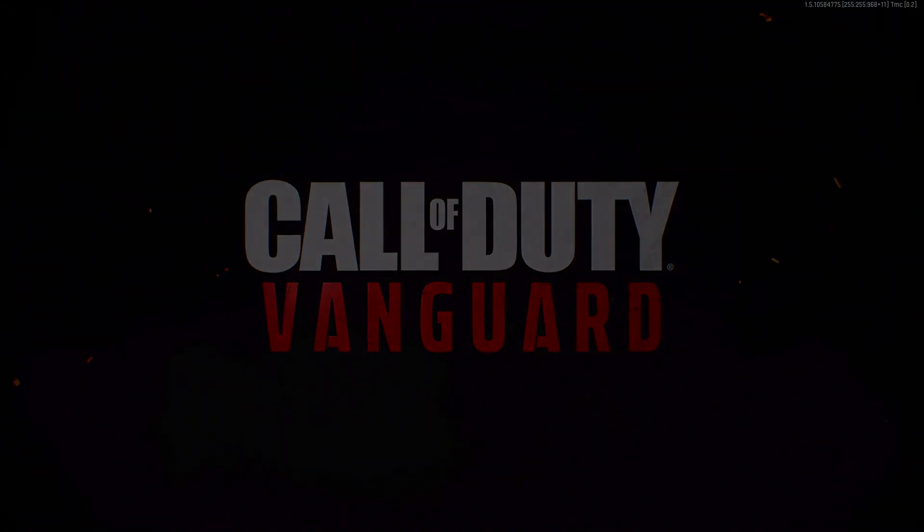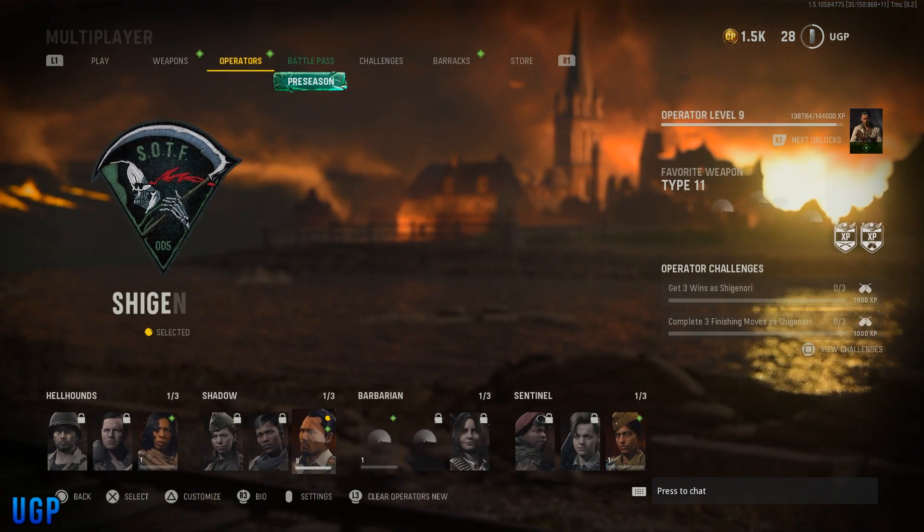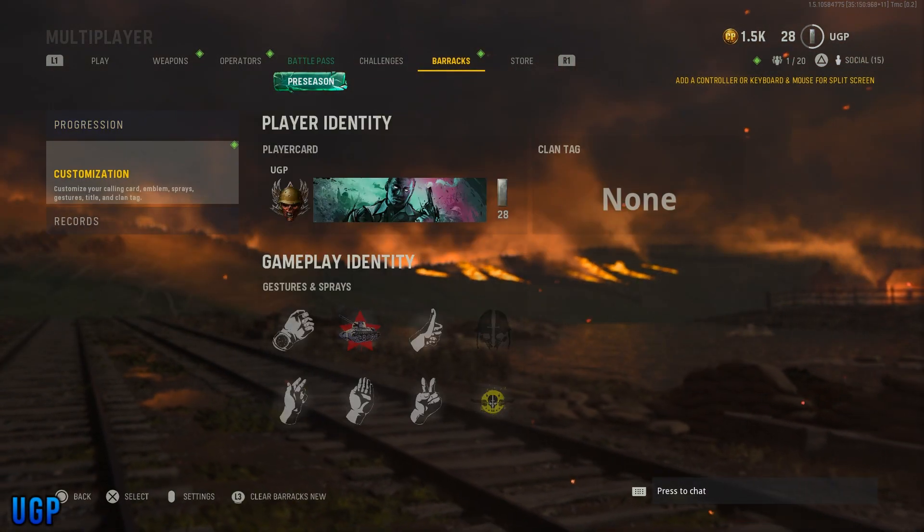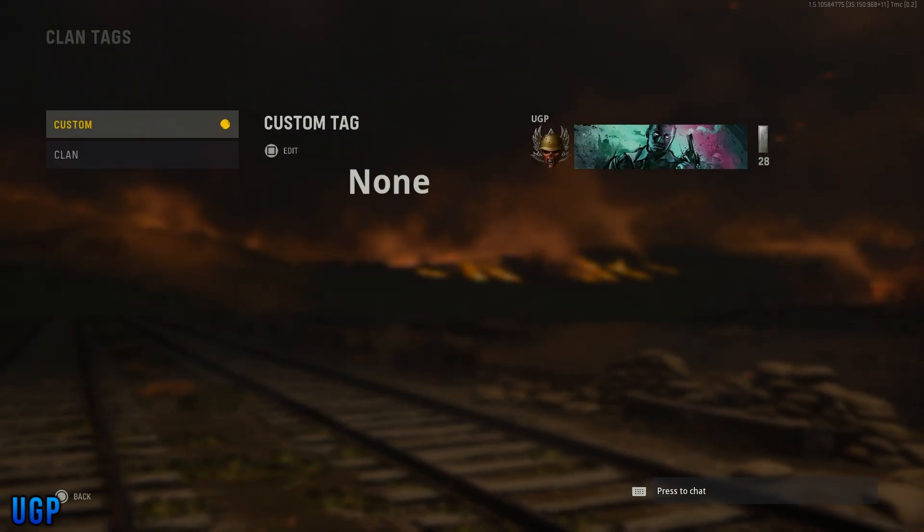What's going on and welcome back to the channel. Today I'm going to be showing you how you can get Infinity Ward, Raven, and Sledgehammer Games developer clan tags on Call of Duty Vanguard. This is very easy — all you need to do is go over to your clan tag and make sure that you put the same letters shown within the video.